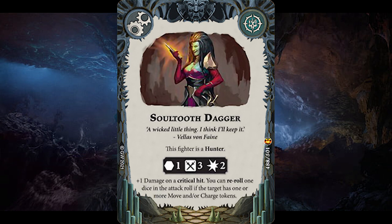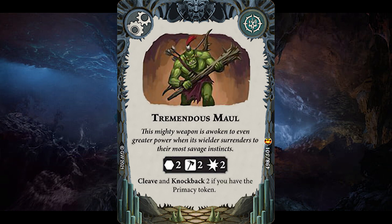Soul Tooth Dagger has strong Shadeglass Dagger vibes — range 1, 3 fury, 2 damage with plus 1 damage on a crit. You can also reroll an attack dice if the target has a move or charge token, and this fighter becomes a hunter. An amazing attack action upgrade, so good at killing. Remember, it's a 42.1% chance to roll a crit without the reroll on free dice. Tremendous Maul has some tremendous effects — range 2, 2 smash and 2 damage. While you have the Primacy token, it also has cleave and knockback 2. With that you can potentially kill most enemy fighters in a single attack thanks to knockback 2, a free hex driveback and lethal hexes.